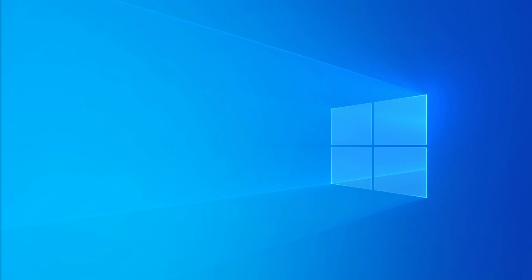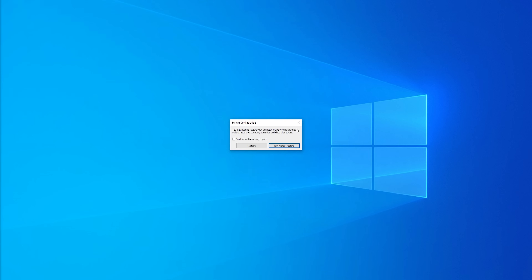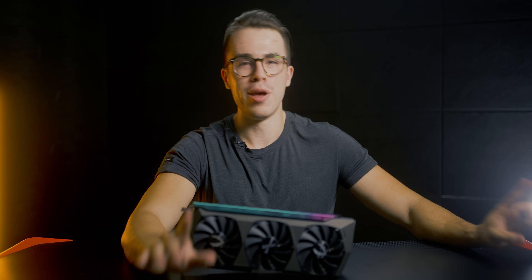Before that final restart, type 'system configuration' again into your Windows search bar and uncheck Safe Mode from your boot settings, so that when your system restarts after installing the fresh drivers, it boots back into normal mode.